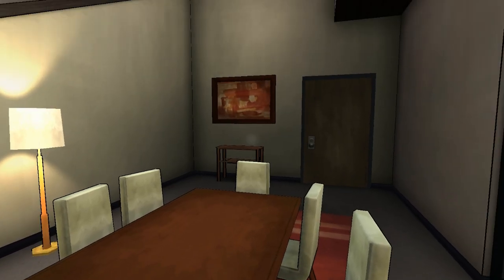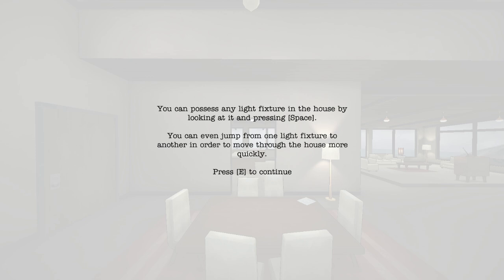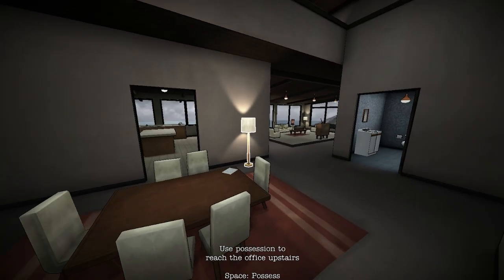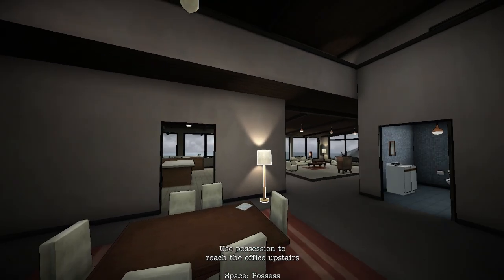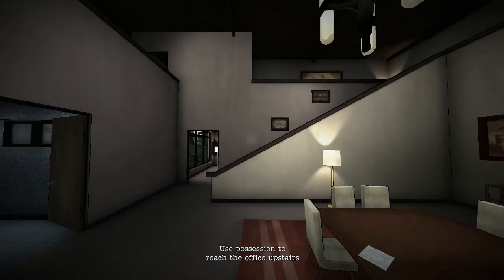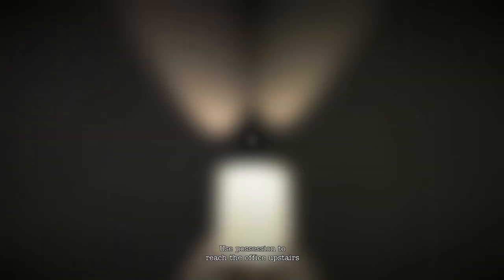So there we go, we read that. Now it says: look at a light fixture and press space to possess it. You can possess any light fixture in the house by looking at it and pressing space. You can even jump from one light fixture to another in order to move through the house more quickly. Use possession to reach the office upstairs — okay, so we're going to go here, and then over here.